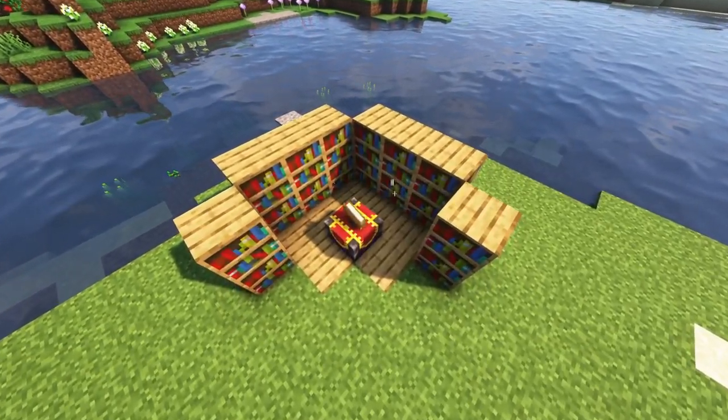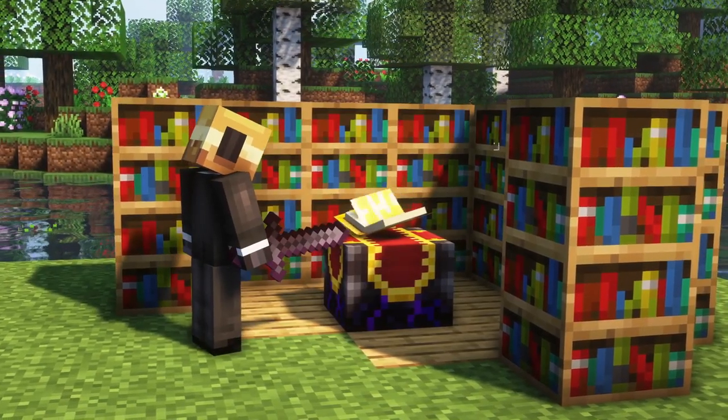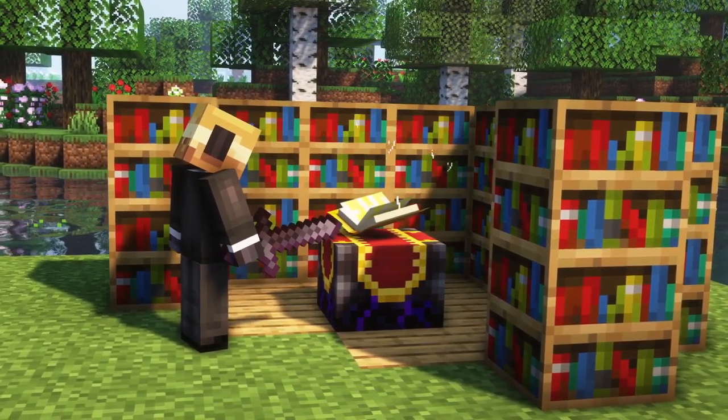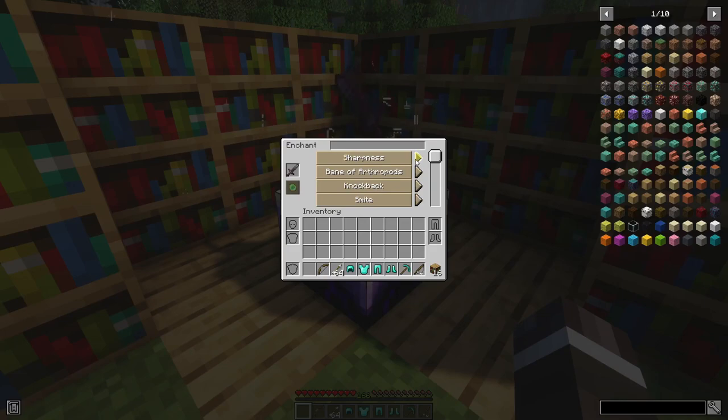Next, we have the Enchanting Infuser mod for Forge and Fabric, and this mod massively improves the enchantment mechanics and makes it much more useful. If you have this mod installed, you can craft an enchanting infuser block, which grants you the ability to choose the enchantments you want to put on your gear.